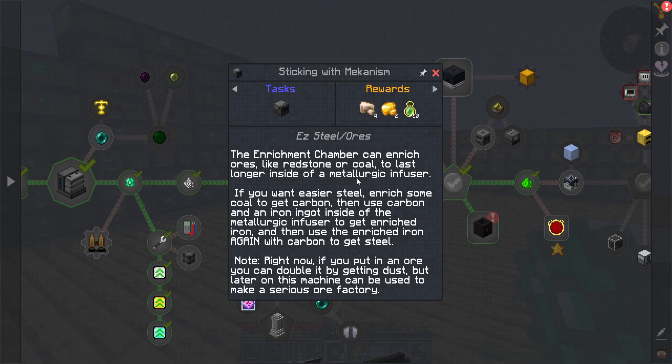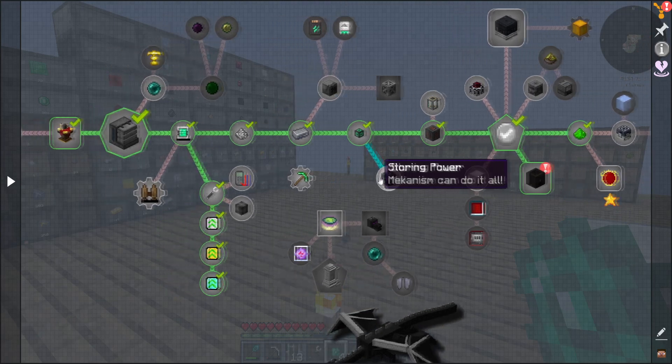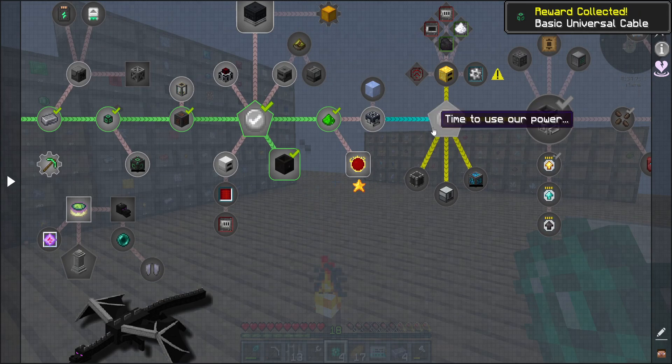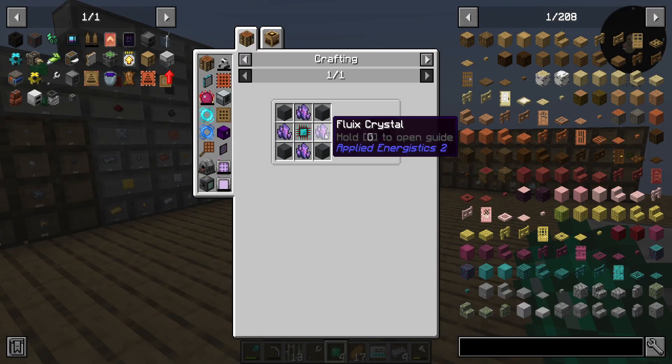You can enrich fuels like resin or coal to last longer inside the metal confuser — really, I didn't know that. There was something else I was reading that I didn't know. I think eventually we're going to get to the point where we do Applied Energistics. How expensive is this though?